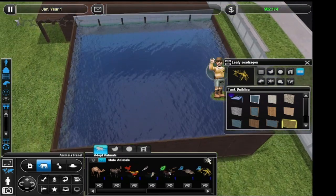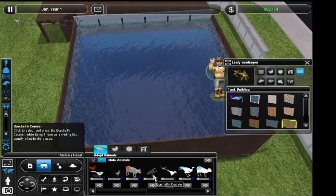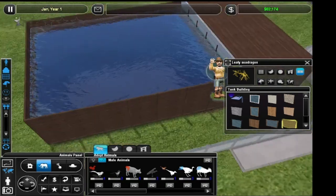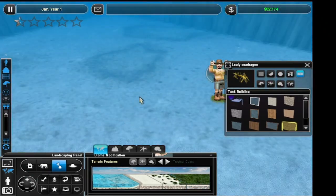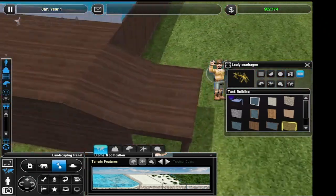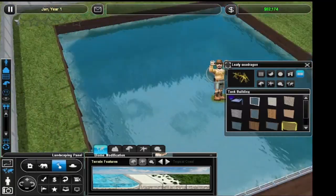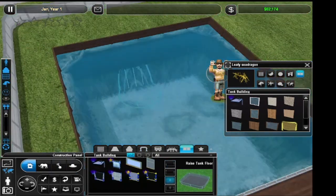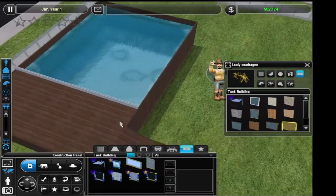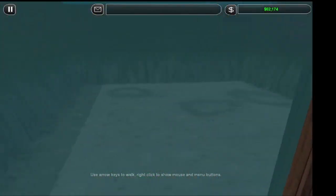I need to get a move on, because I need to adopt three manta rays this month. Oh — I think the manta rays are this biome as well. Oh, manta rays! Let's go in and look at them. You just see them swimming. Is that too small for a manta ray? I think that's alright. Oh, that's pretty cool.